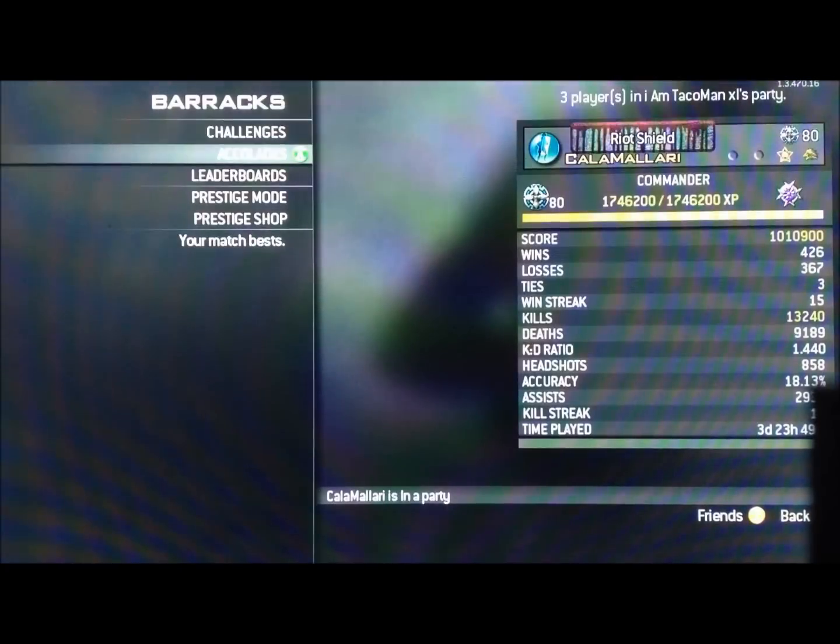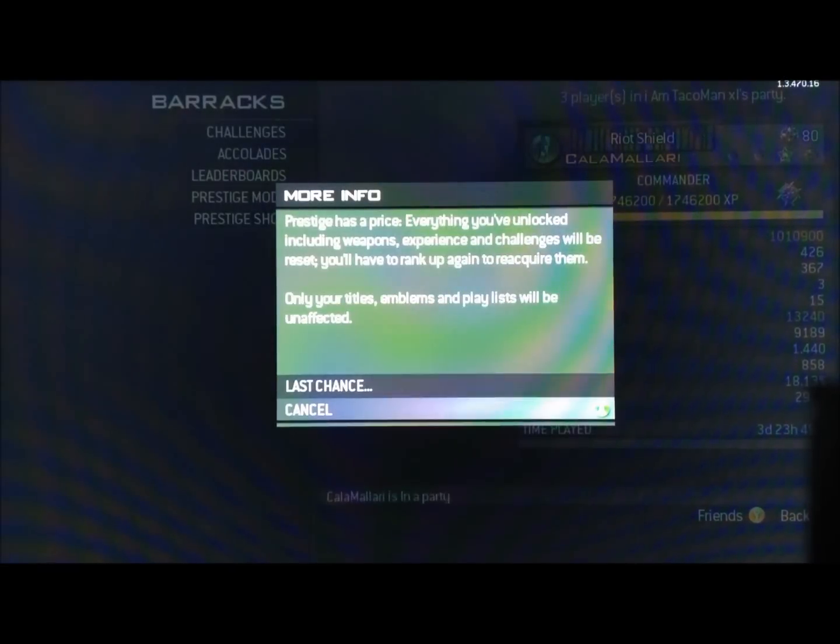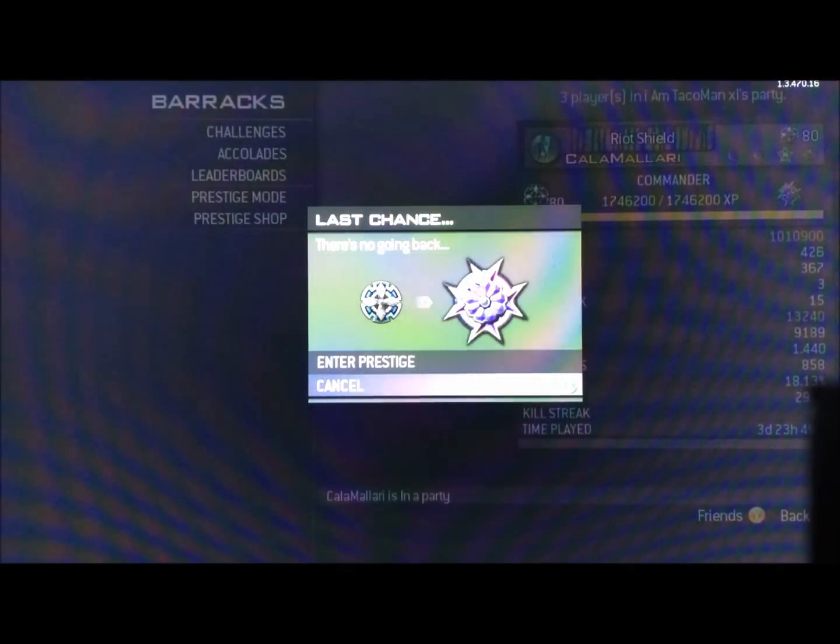First, with the level 80 account, go to your Barracks, Prestige Mode, all the way to the Last Chance pop-out, and hover over Cancel.